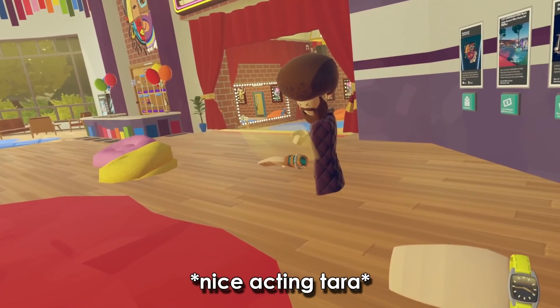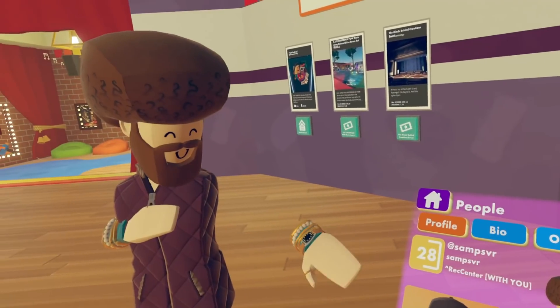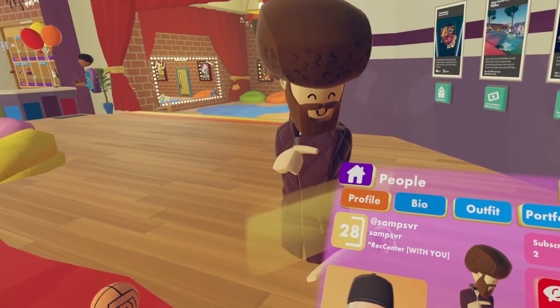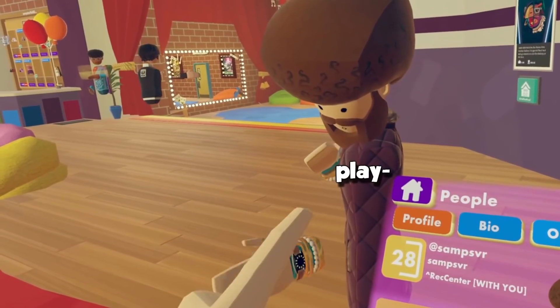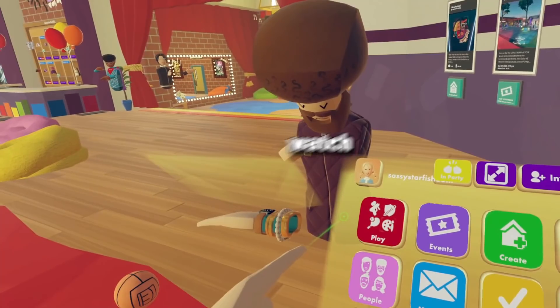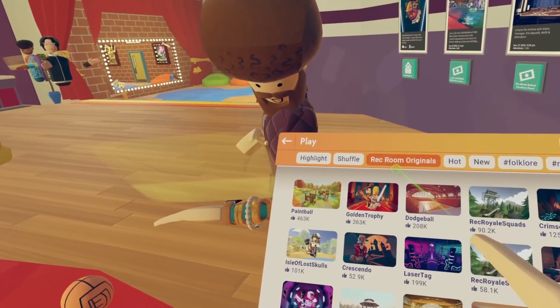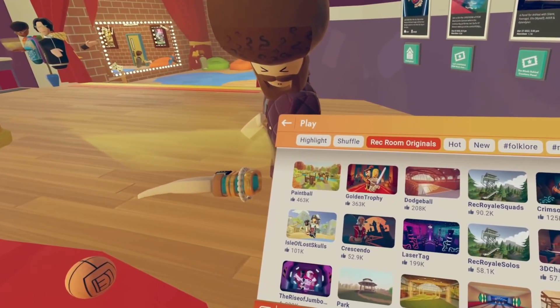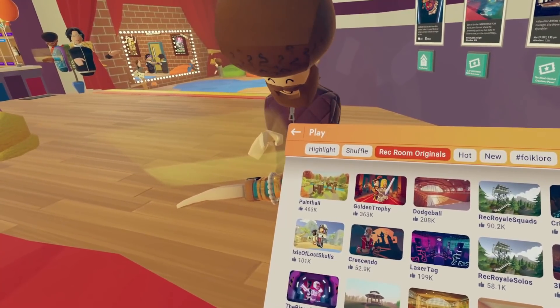A quest. Are you trying to do the weekly quests? What's a weekly? Are you doing challenges? No, I just — I heard that there's quests you can play, I just don't know how to get to them. Oh, so you press play, go onto your watch, press play, go on Rec Room Originals. You'll see Golden Trophy, Ice, Isle of the Lost Skulls, Crimson Cauldron — those are the quests.